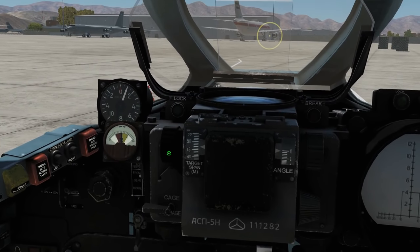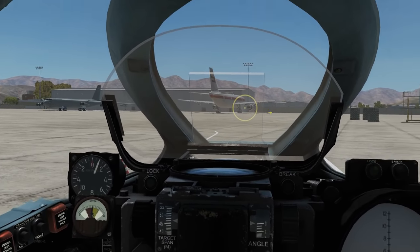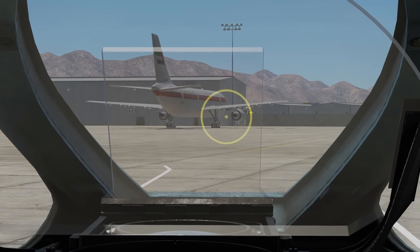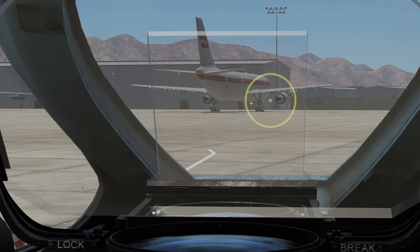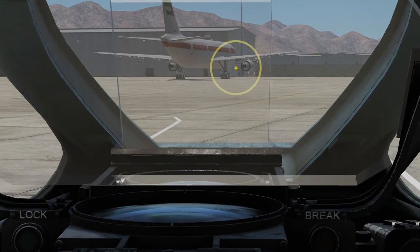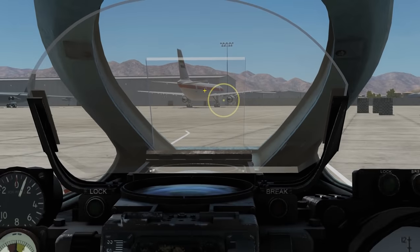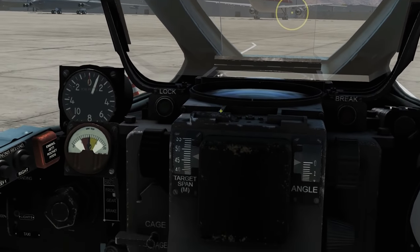The concept is simple whether attacking air-to-air or in a dive: fire when the target is perfectly framed — the target's wingspan is touching the edge of the circle. When the dot is on the target and the wingspan fills the circle, you're at the correct computed distance to fire.